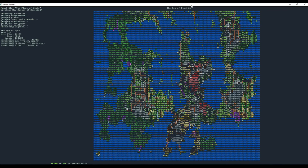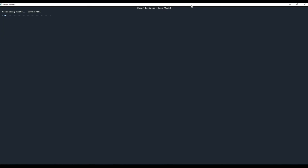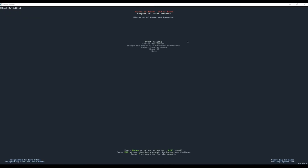Once the map is done generating, just press Enter to finish it up. Or if you completely hate your map, you can press A to abort and erase any progress. With that, our world is created and now we are ready to create our first fortress. Stay tuned to the next video where we'll go into embarking and preparing.